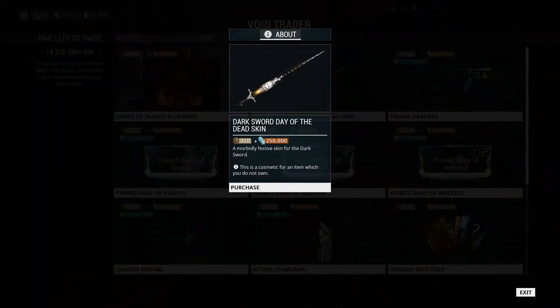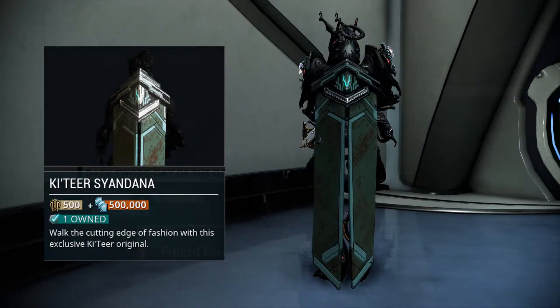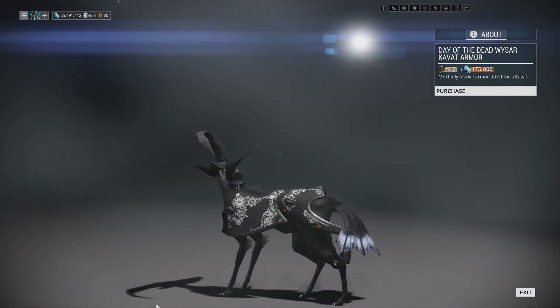Our cosmetic items for this fortnight include the Day of the Dead skin for the Dark Sword, the K'tirsar Indana, and the Day of the Dead Wysar Kvat Armor.